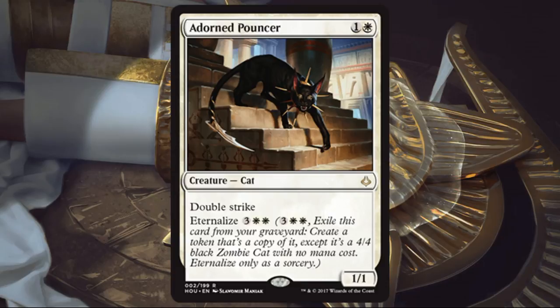The tricky part is getting it into the graveyard, because if you play this, your opponent is not going to want it to die. They'll be happy to take two damage for a while so it doesn't go to the graveyard. In Standard, if you have an economical way to get this into the graveyard — whether that's a discard effect, a mill effect, or a sacrifice effect — then this card becomes very relevant. We'll have to see where the meta goes.